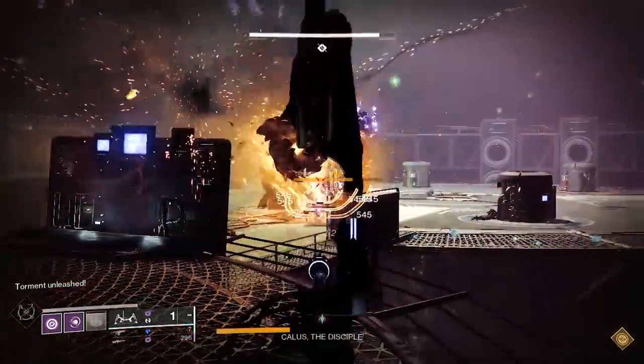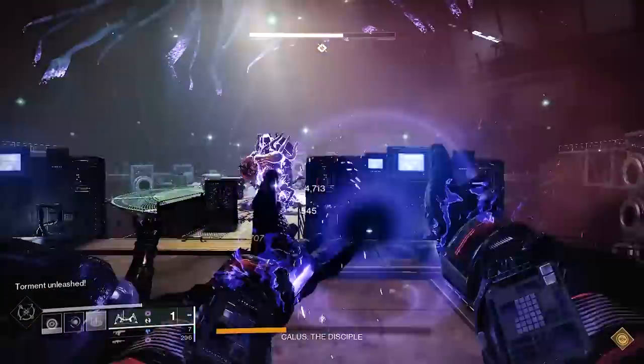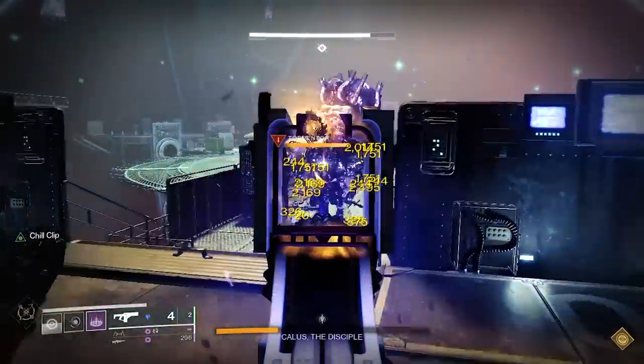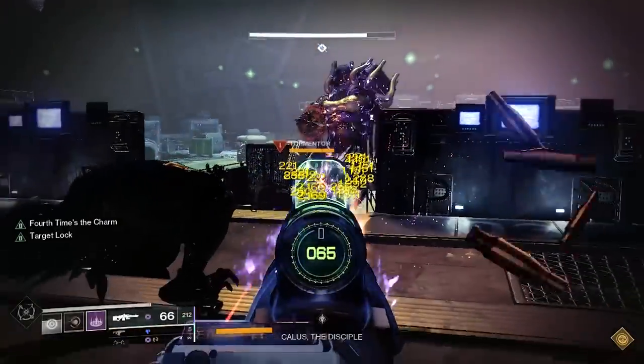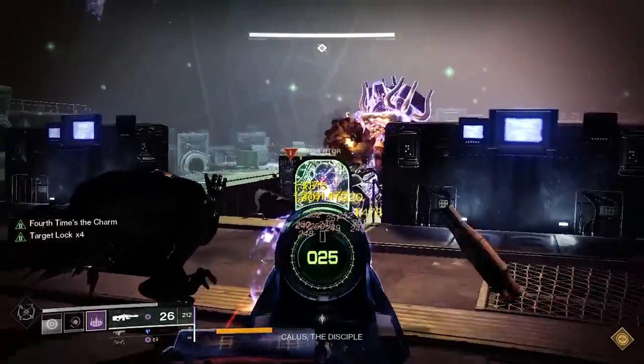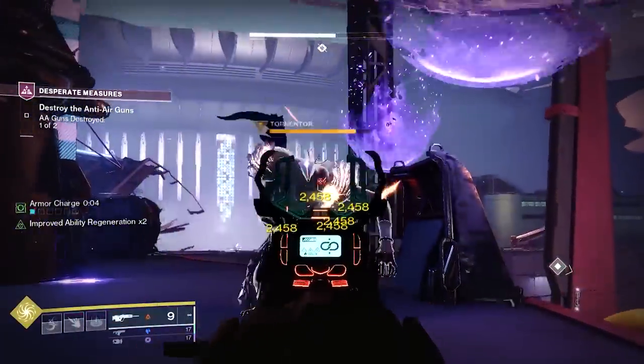Once the Tormenter is within melee range, he can then swing his scythe at you, stomp the ground, or go into a Berserker Rage, where he relentlessly chases you, then slams the ground with a Force Push that suppresses. You'll lose the use of your abilities temporarily when being suppressed by the Tormenter.